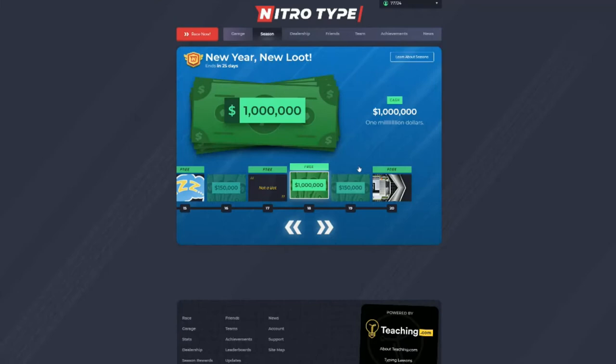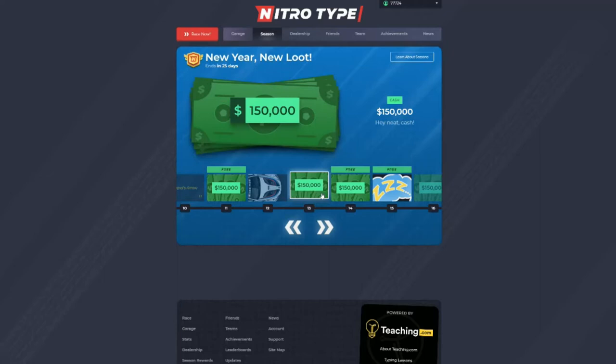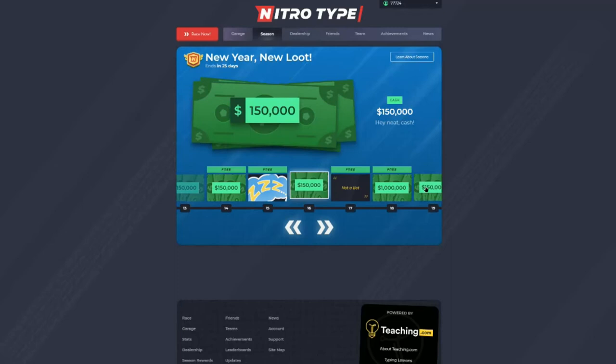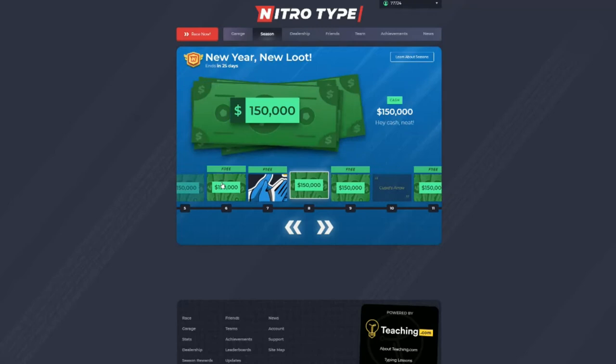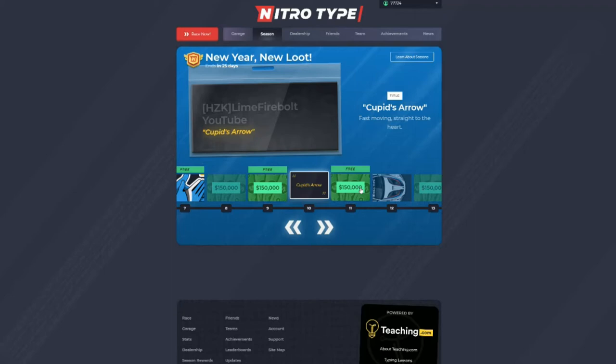You might be asking why some of the things don't say free above them — that's because in order to unlock those rewards you need to have NT Gold. NitroType Gold is basically a yearly subscription that gives you access to all of those locked levels and also gives you 2 million to 50 million instant cash. You do have to pay money for it, but per race, NT Gold automatically gives you a boost to the amount of money you make.